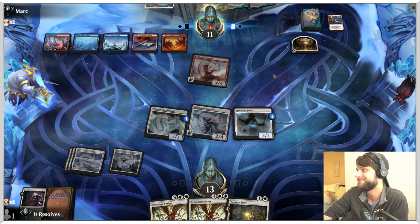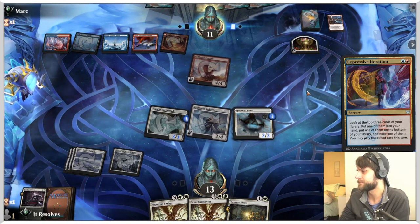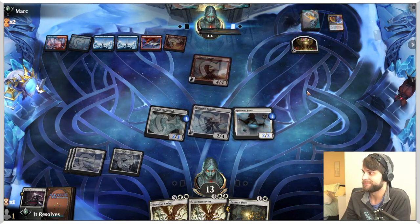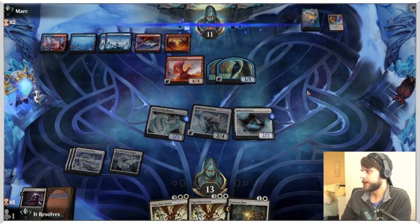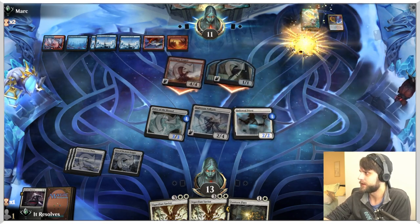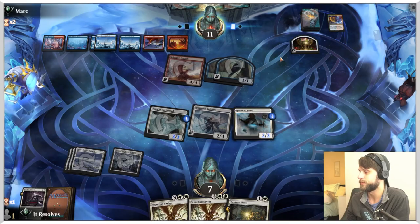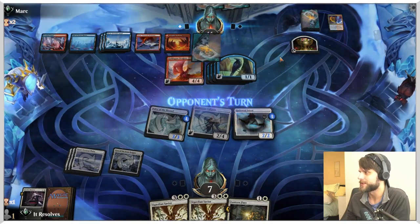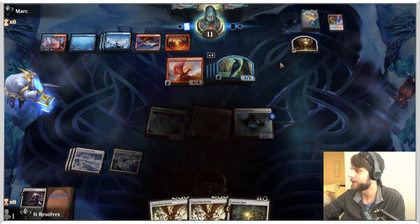Expressive Iteration coming down. We dodged a bullet, quite accidentally, but I'll take it. There's the Epiphany. Now it gets really scary because if they just have another extra turn spell — which they very easily could — they just attack in and we're dead. That's really annoying. Let's do one more game guys, we've got time.